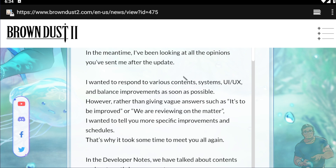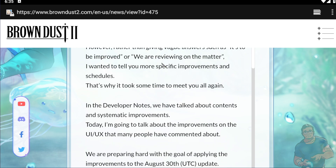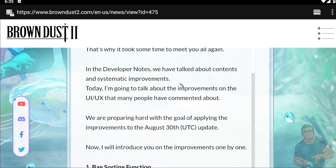She says: 'I wanted to respond to various content systems, UI/UX, and balance improvements as soon as possible. However, rather than giving vague answers such as 'it's to be improved' or 'we are reviewing that matter,' I wanted to tell you more specific improvements and schedules.' So all of these improvements will be taking place on August 30th.